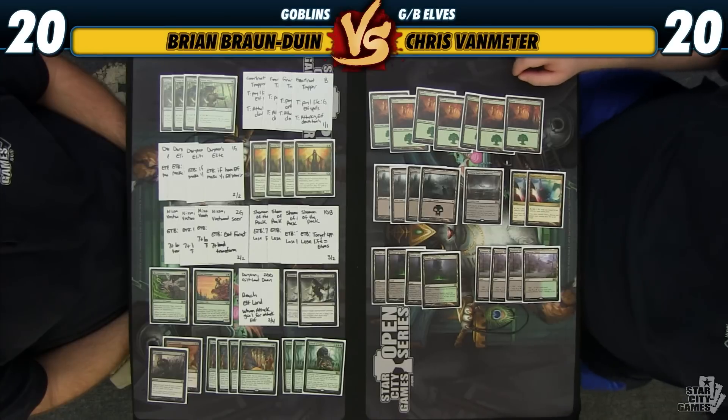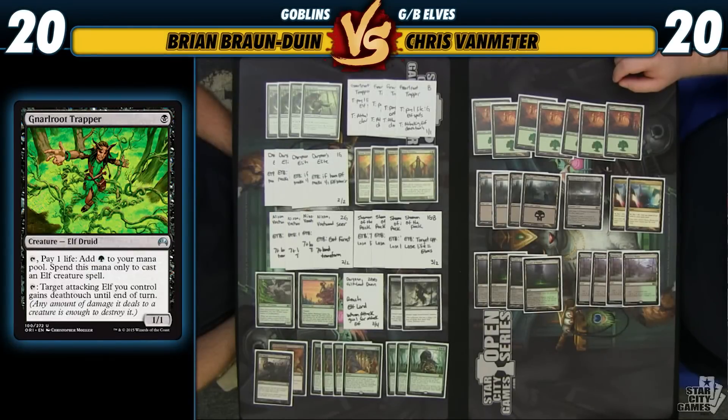Let's dive in and see what those are going to add to the deck. Gnarlroot Trapper is a black Elf that is just another mana accelerant, but we can only use the mana to cast Elf spells — Elf creature spells, it actually specifies. So no Nameless Inversions for you, but we can cast all of the other sweet Elves that we have in the deck.